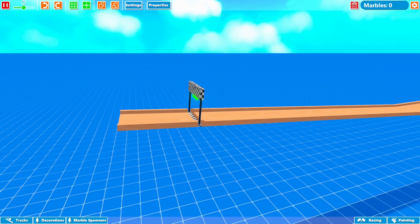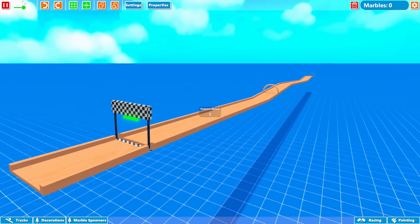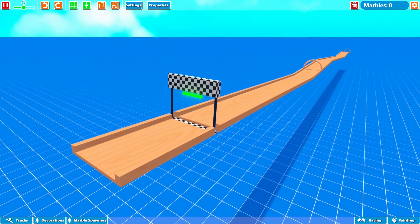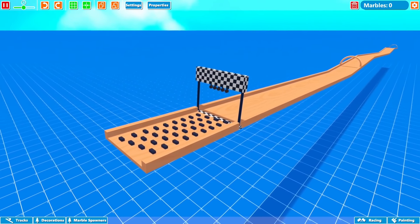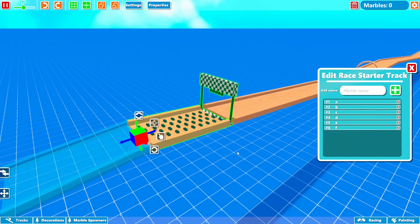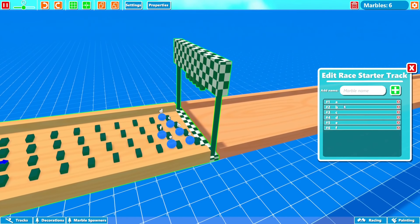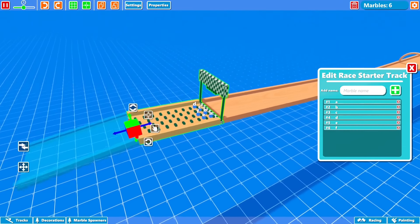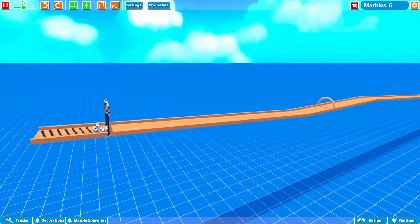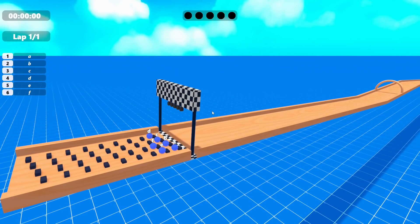What's up everyone, Dapper here. We're back playing some more Marble World. Today is a great day because Marble World just got a huge update — we can now race marbles! I'm really excited for this. I already put some marbles down and I'm going to test it right now. All the marbles spawn up here and I just gave them random names: A, B, C, D, E, F. We are going to race them down this little straight for a test.